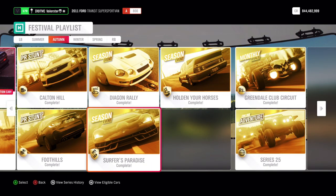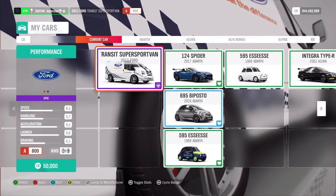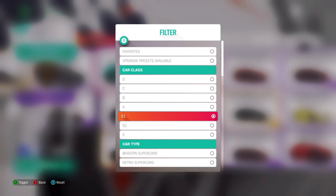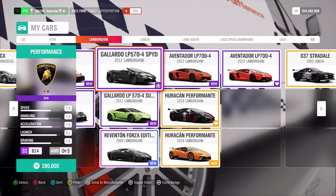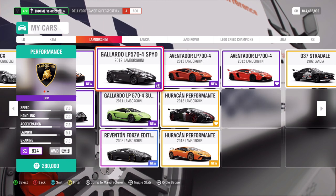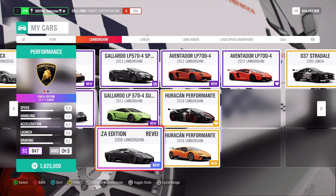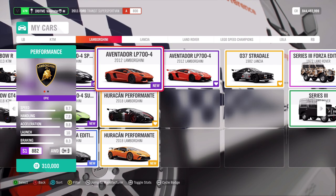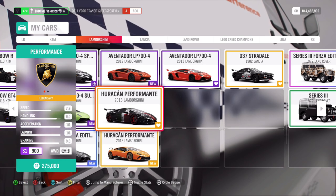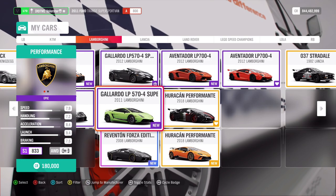Then let's go to the next one — Surface Paradise. We have S1 Lamborghini. I took the Huracán. You can also take the normal Huracán or other cars — it depends on what you like. The Aventador is also a good car. The LP700 you can also use, but I prefer this one because it's fast and very grippy. We win the Centenario from this championship.